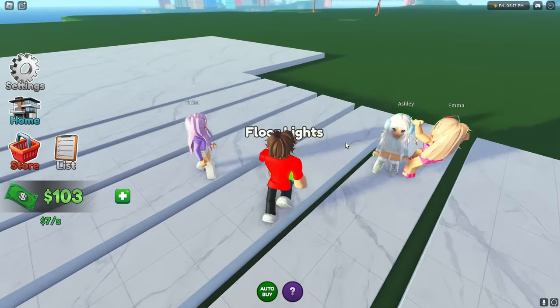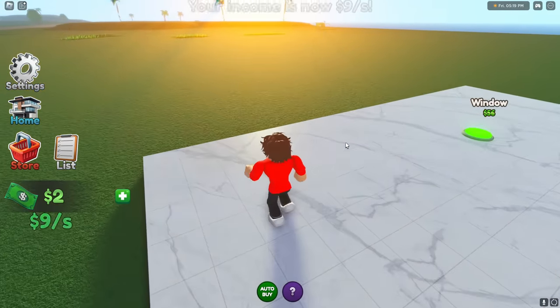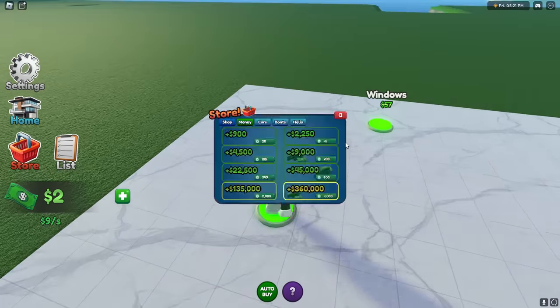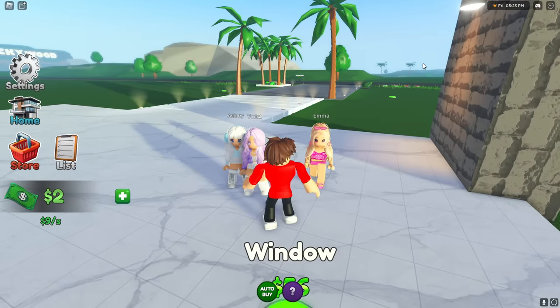Now baby, do the floor lights! Alright, I got the floor lights next, and there's some more buttons I can get over here - there's a stone wall for $55, and next I can get a window. Guys, we have a problem. I ran out of monies.